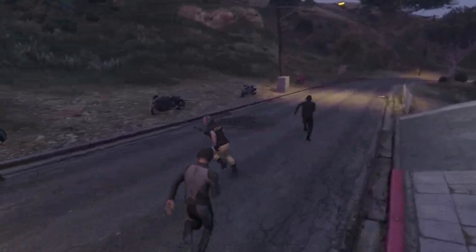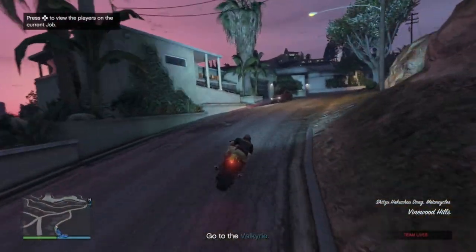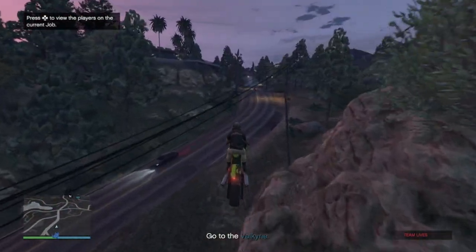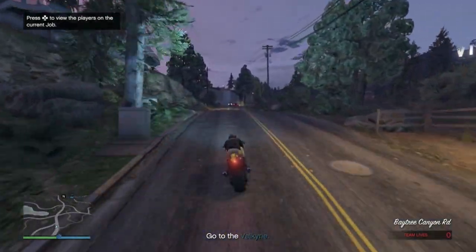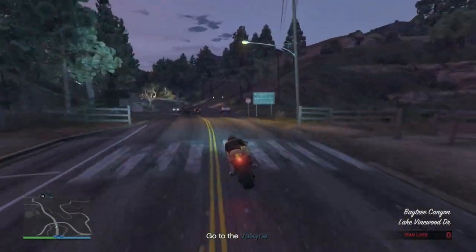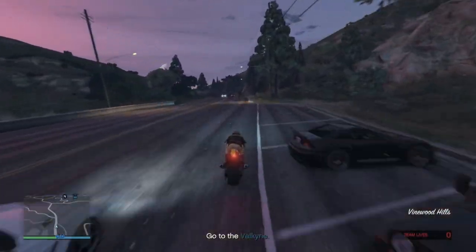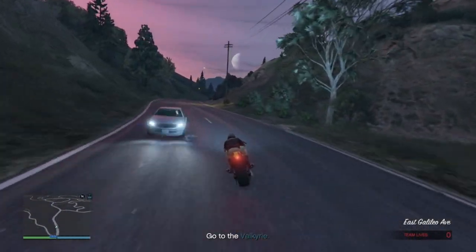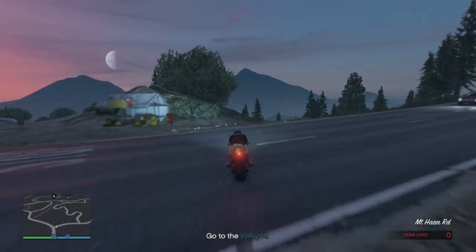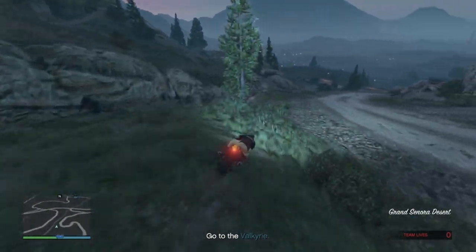When the heist starts, each player gets on their bike and takes this route to the Valkyrie. The Hakuchu Drag is amazingly fast but has poor handling, so getting good with handbrake turns will make this trip easier.